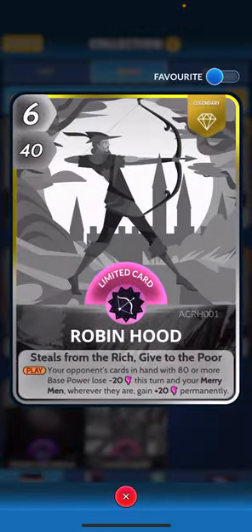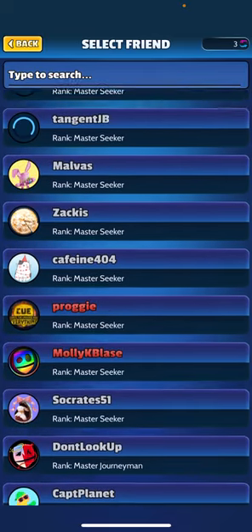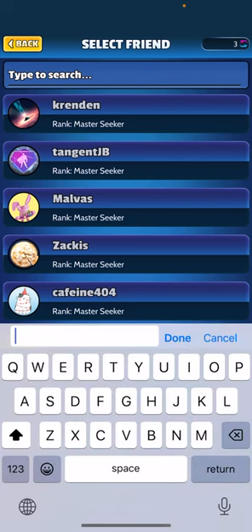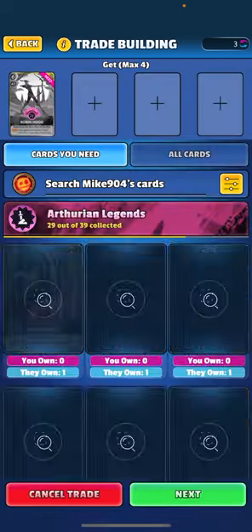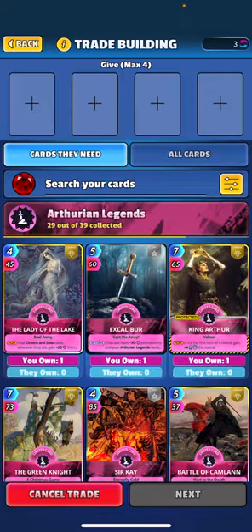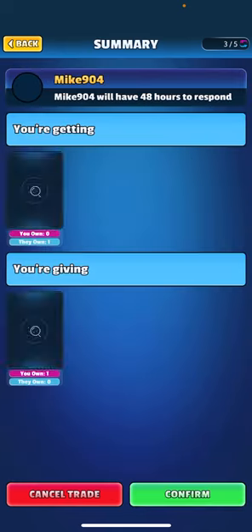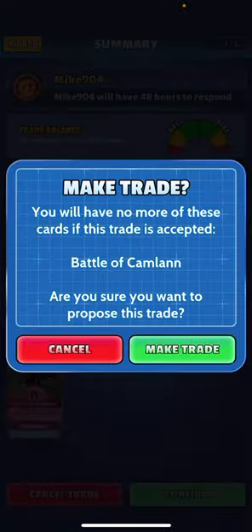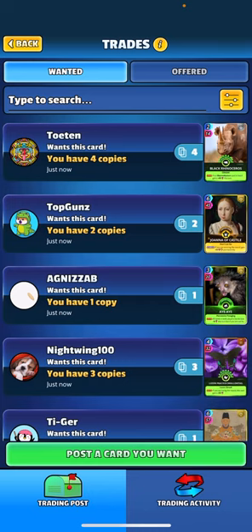We hit the X again, click 'trade for.' Mike904 is not going to pop up in the list because he doesn't have a duplicate and it's blocked. But what you can do is in the search bar where it says 'type to search,' type his name and he pops up. It pulls his Robin Hood into the trade. I'll hit next, offer him a random card, and there you go - it actually allows me to trade for his protected Robin Hood. Trade has been sent.